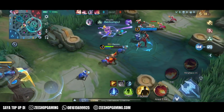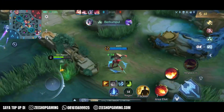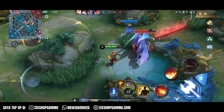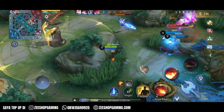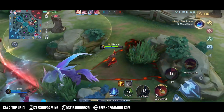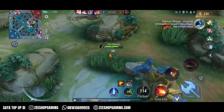Terus ke turtle, ke minion, ke buff — ke turtle dan buff itu dapet 1 stack, sama aja kayak ngehit musuh. Gaskin nih, kena tuh! Mati udah. Dia kalau udah kena stun tuh udah pasti mati ya.